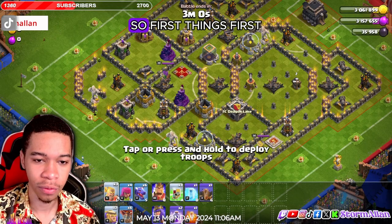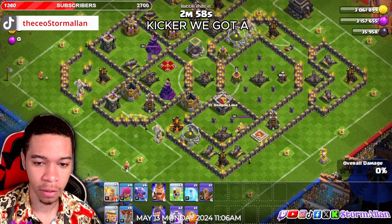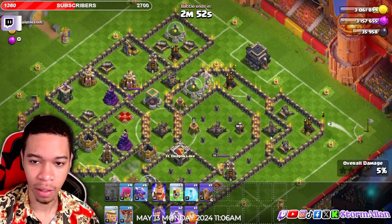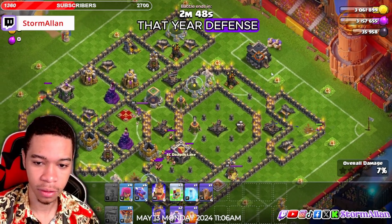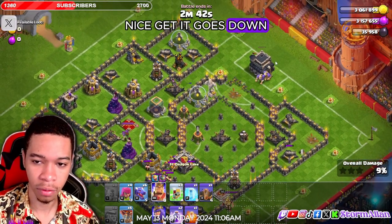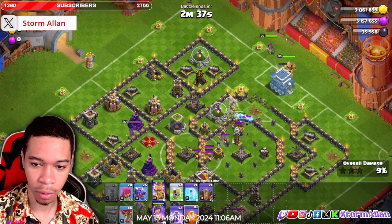First things first, I'm gonna get a kicker — make sure you target the kicker to take out these air defenses. Then we're gonna get two throwers right here to take out both air defenses. We're not gonna worry about the CC troops yet. Nice, the air defense goes down.